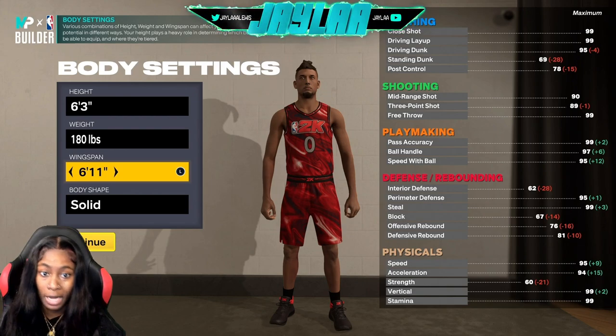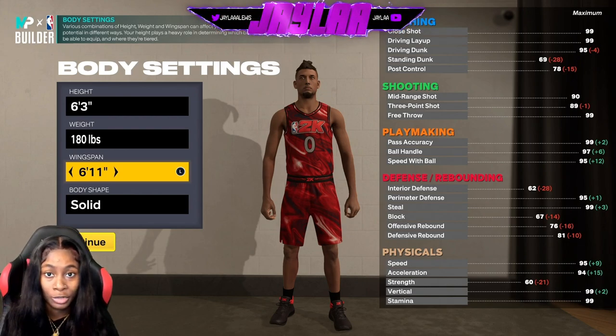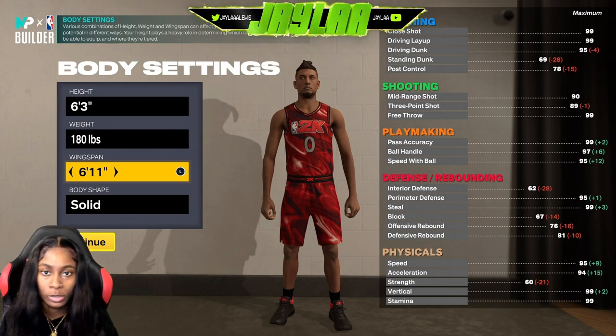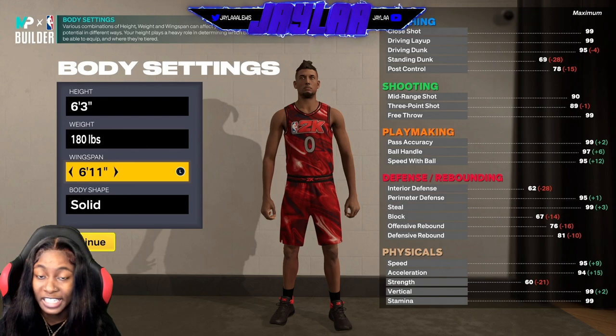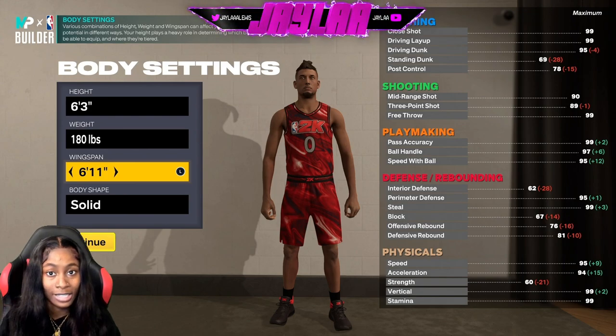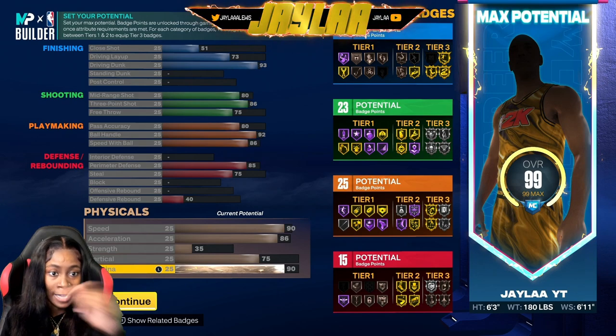On the body settings, we went 6'3" for the height, 180 pounds for weight, and 6'11" for the wingspan. I also tried the shortest wingspan — just so you won't waste your time trying — and it said 'shot creator,' not 'playmaking shot creator.'